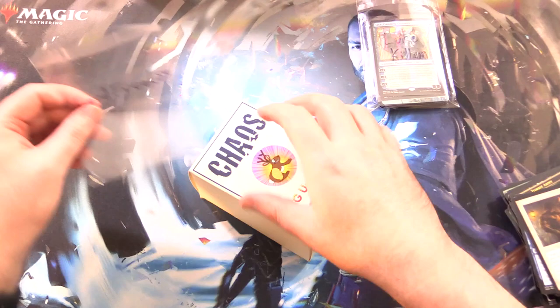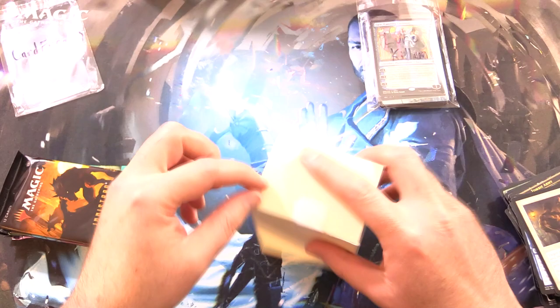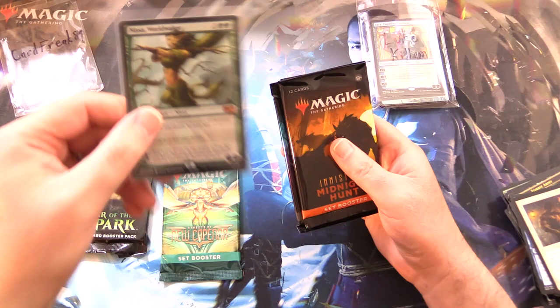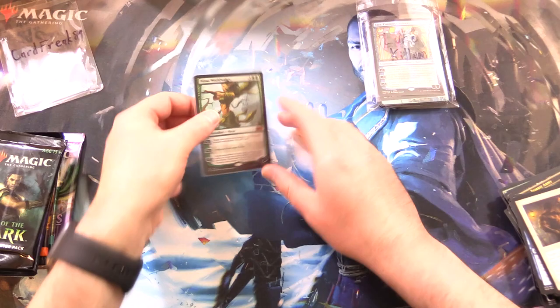Card Freak 89 - thank you for being a patron again. Predictions for the foil - you're looking for a foil Planeswalker, so what do you think will pop in here? We have Modern Horizons 2, War of the Spark again, Streets of New Capena, Nissa - awesome - D&D, Kamigawa, and Midnight Hunt. Let's mix things around a little bit.